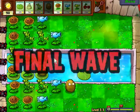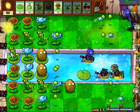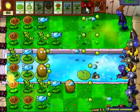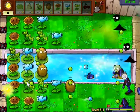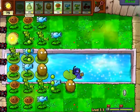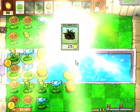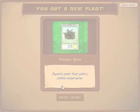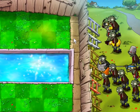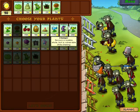There we go, that's relatively solid. Let's save up a bit and get a cherry bomb. And we've got the Tangle Kelp — very, very nice, I like this Tangle Kelp. It's an aquatic plant that pulls a zombie underwater, which is very useful against those diver zombies, so you don't have to plant lily pads in front of them just to kill them.